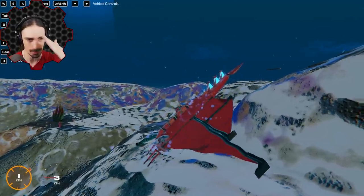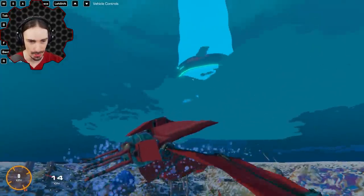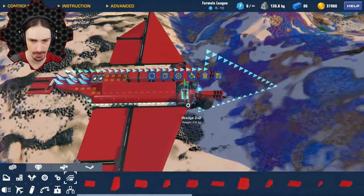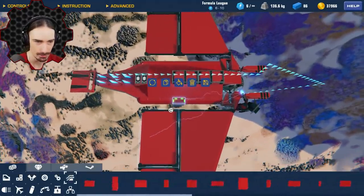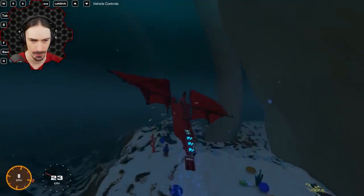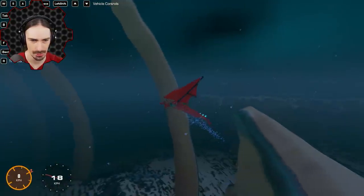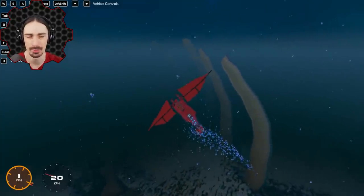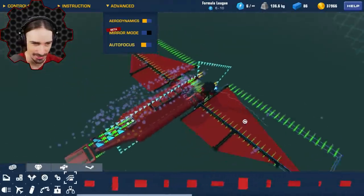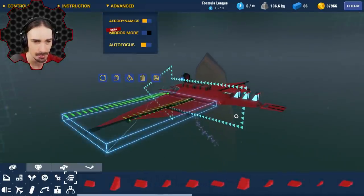It looks like the only thing that matters is the perpendicular force of the fins. As the fins go up and down, they're more often angling towards the front, actually pushing water toward the front. I want to try moving the rotation point to the middle of the fins instead. Now we're actually going forward - granted it's glitchy - but the fins don't look right at all. So I'm going to move them back to where it looks cooler and just cheat by adding some underwater propellers.